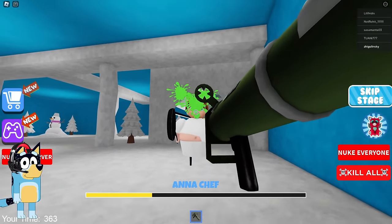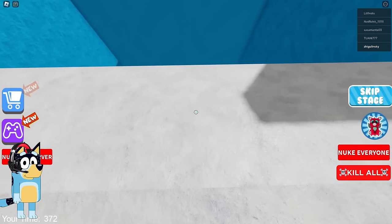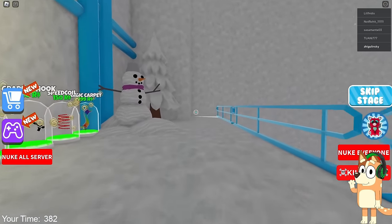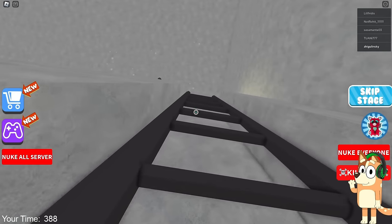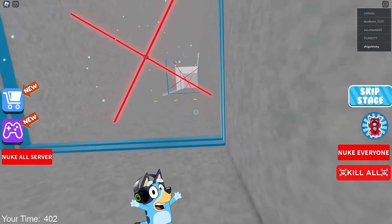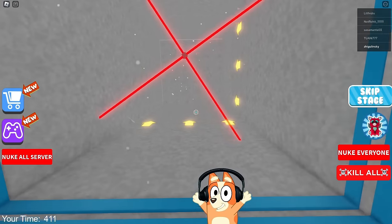Just look how quickly Anna runs out of HP — we will deal with it very quickly. It was pretty easy. Now let's go down this ice slide. Now we need to pass two tests and we will see who will be the final boss in this game. And here is the task with lasers — too bad they didn't change the color of these lasers to blue, but I think there is nothing wrong with that. Let's quickly climb to the very top of this wind tunnel and move on to the final task before the boss fight. We passed this task very easily.